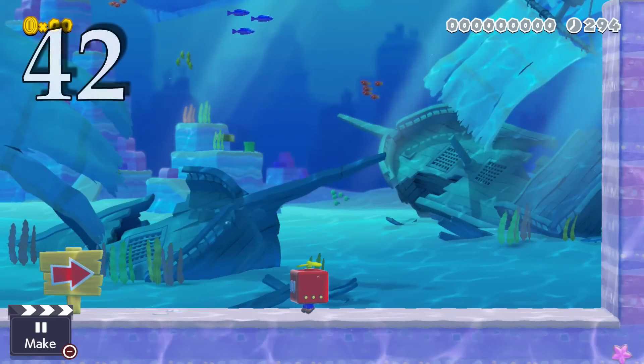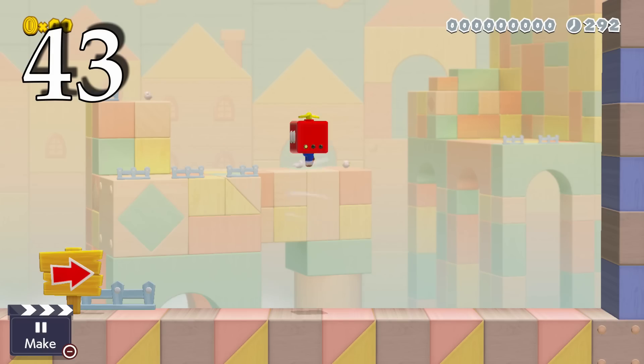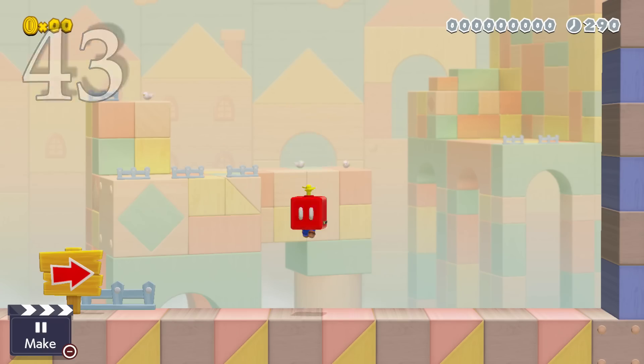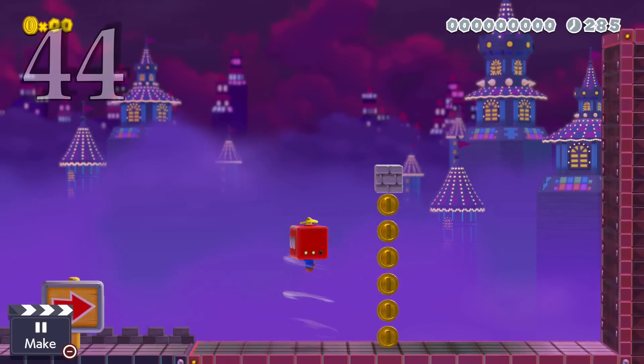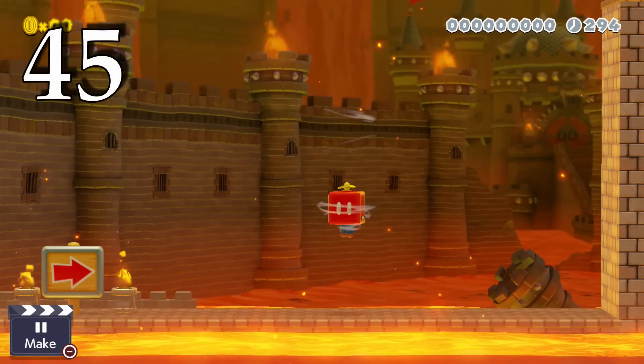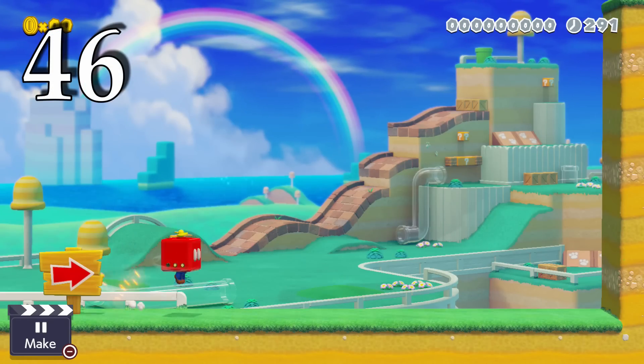The Propeller Box can't be used underwater. Dots on the side of the Propeller Box show you how many charges you have left. The Propeller propels you up 6 blocks each use. You can press down to spin downward with the Propeller Box. You can't do a twirl jump or a long jump with this equipped.